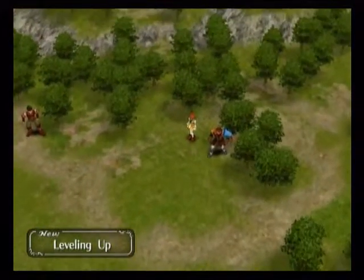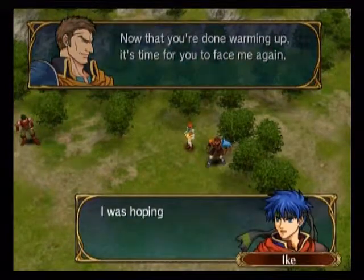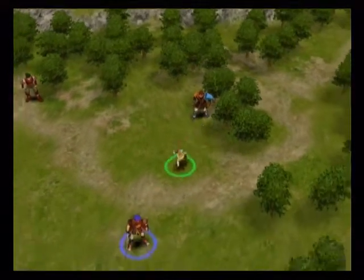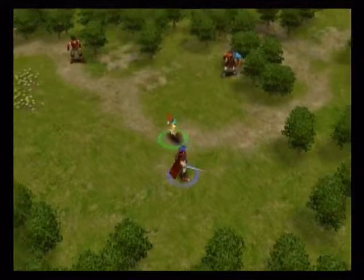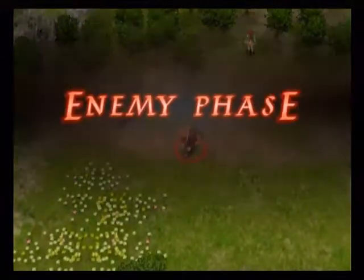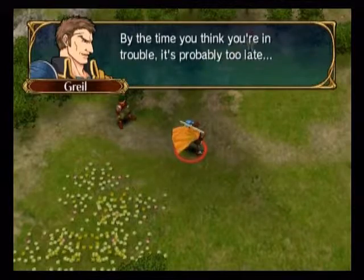If you guys want me to read the dialogue — what I try to do is different voices. I'll try, but I'm not going to promise much. I will try my hardest but I'm going to have trouble with the female voices due to my low tone of voice. And now we have Ike's father — ready to attack. Great advice there — remember the vulnerary Mist just gave you, you're going to need it.